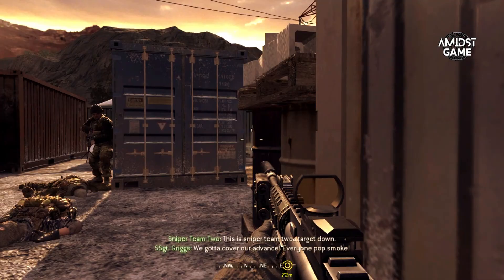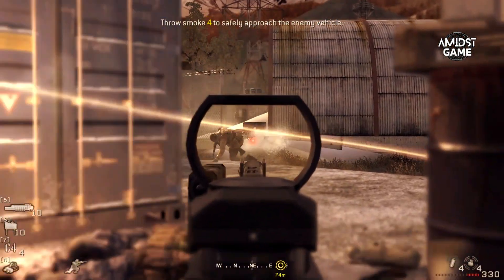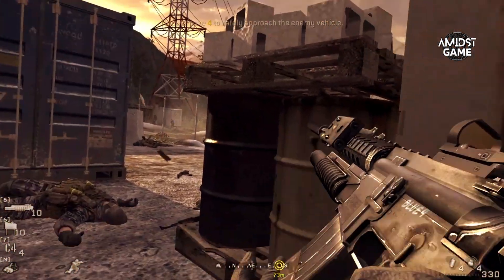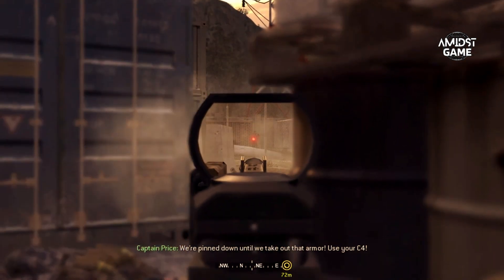This is Sniper Team 2. Target down. I've got smoke! Hop in slow! We're down until we take out that armor. Use your C-4.